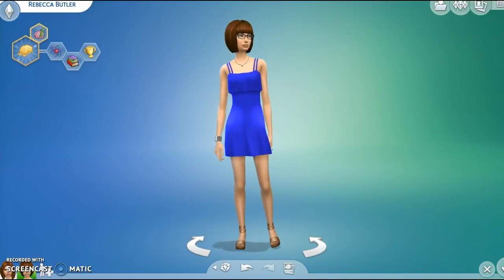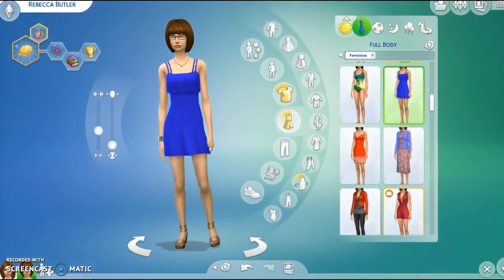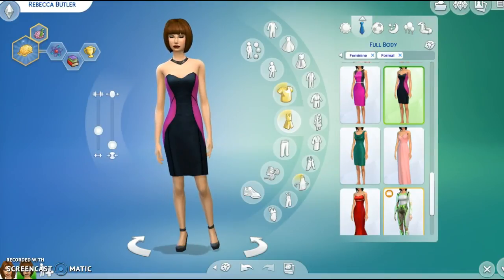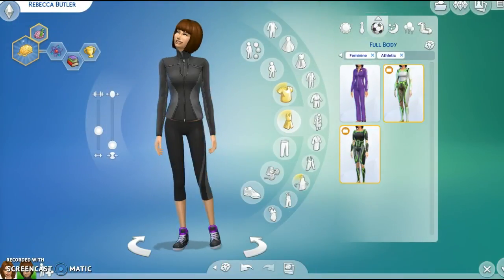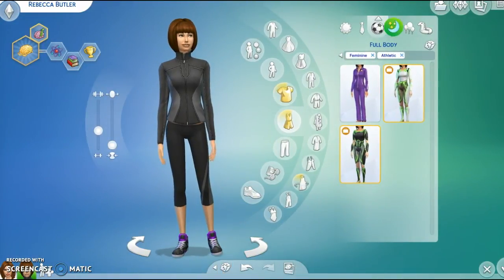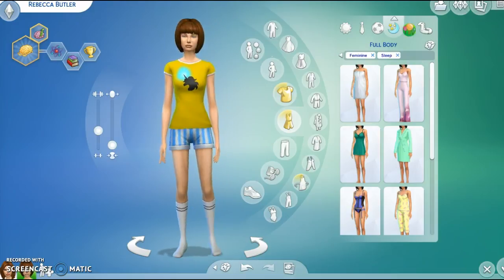Here is her everyday — I think that was pretty nice already. This is her formal: a nice pinky outfit with some nice dark makeup. For athletic, I thought she'd be more of like a nerd brand, so I didn't think too much of this. Here is her PJs, which I thought would be more of like a nerdy outfit too.